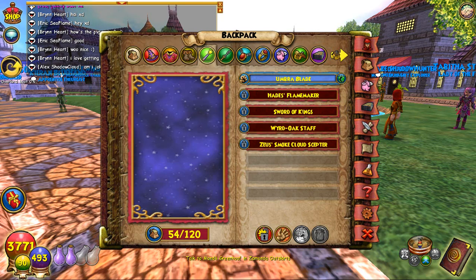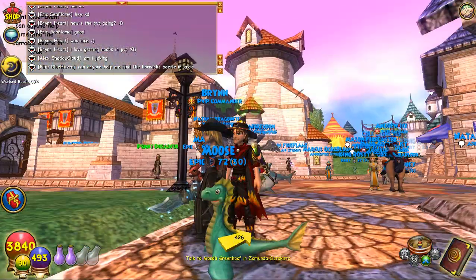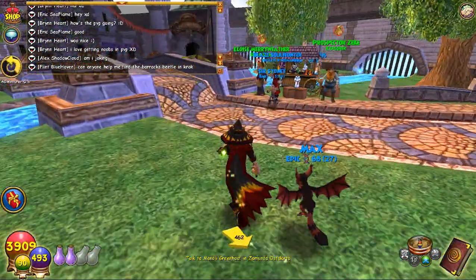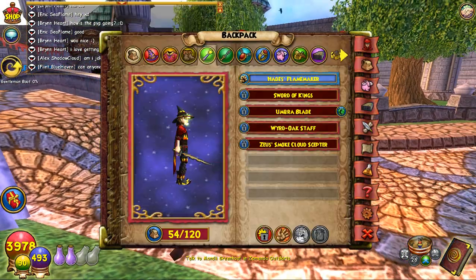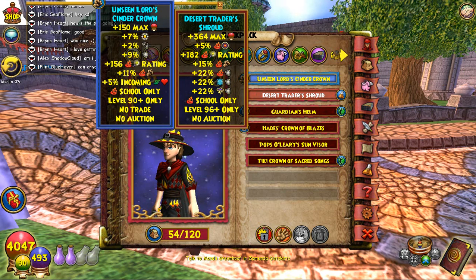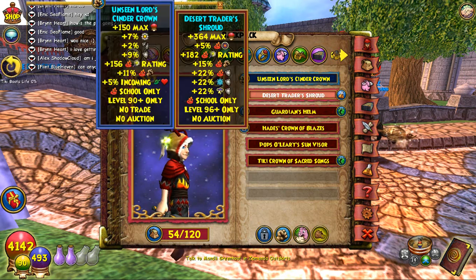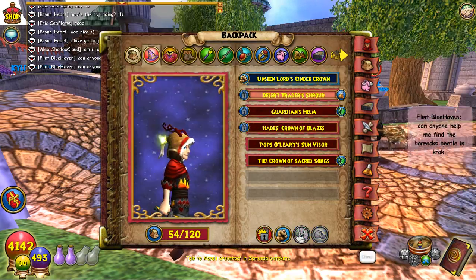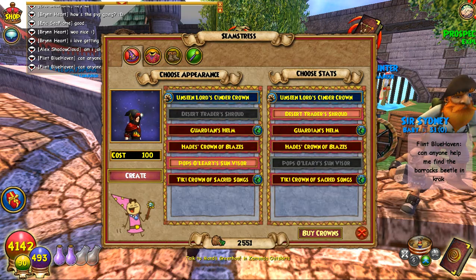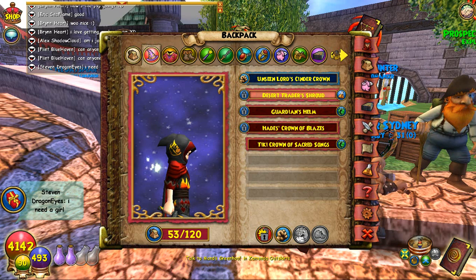I'll put my other robe on. I like the look of this hat, it's pretty cool. I was looking at a few different hats to stitch my Unseen Lord's Cinder Crown, because I'm not gonna stitch over that one — if I have the option to switch, like if I'm going in a fight with Balance, Myth, Life, or Death, I would go to the Unseen Lord's Cinder Crown. Let's go ahead and stitch that as well. Pops O'Leary's Sun Visor. It's coming together.